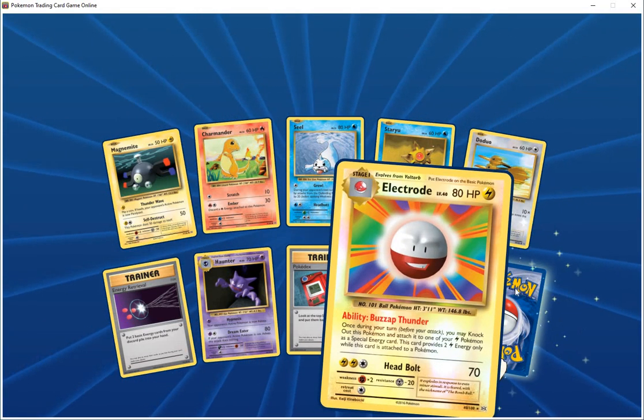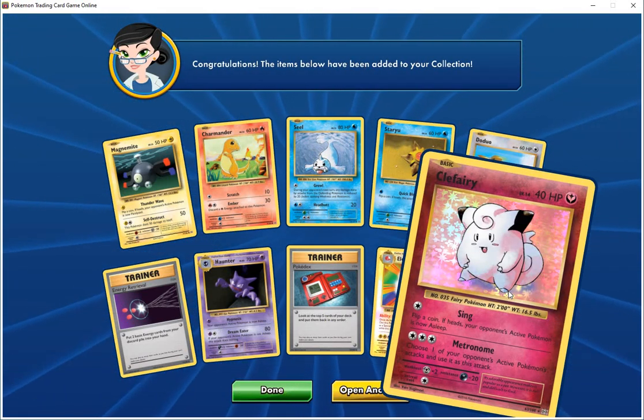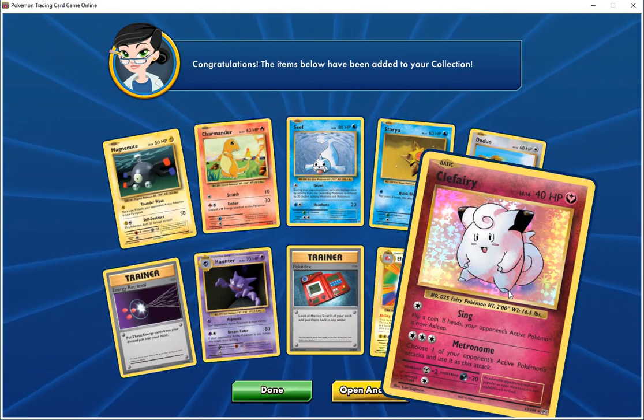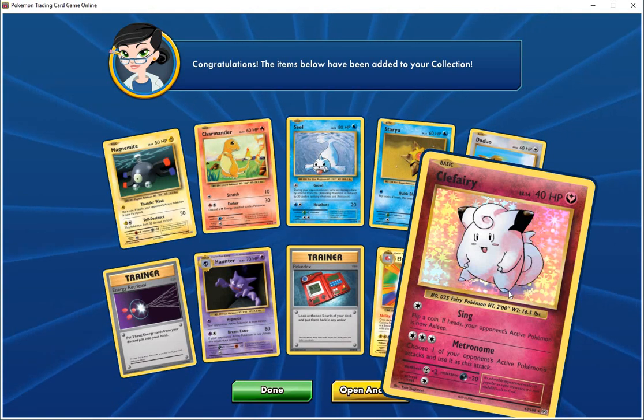Second special card is Clefairy HP 40 fairy — if your opponent's active Pokemon is not asleep, metronome — choose one of your opponent's active Pokemon's attacks and use it as this attack.